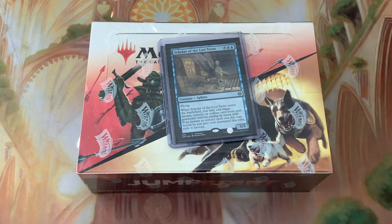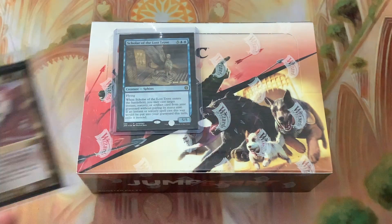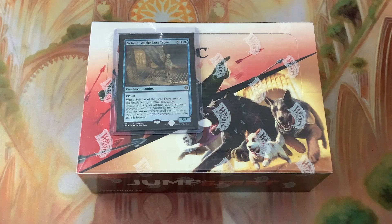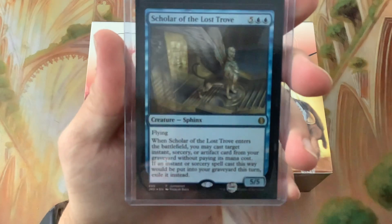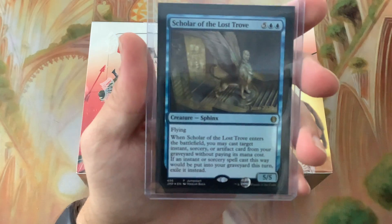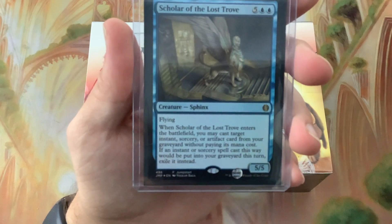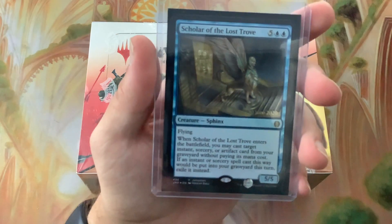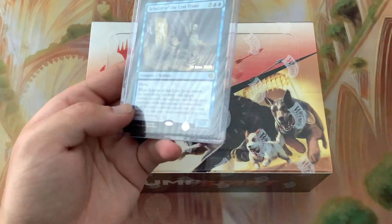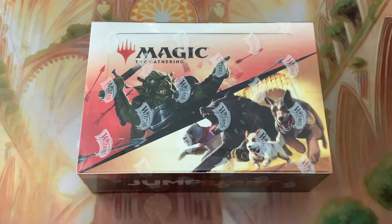Hello everybody and welcome back to Elementify. Today I had pre-ordered a Jumpstart box and picked up a lovely Quandrix Commander promo. First things first, we've got our Scholar of the Lost Trove - flying, whenever it enters the battlefield you may cast target instant, sorcery, or artifact card from your graveyard without paying its mana cost. If cast this way, exile it instead of putting it in the graveyard. That was our box promo.